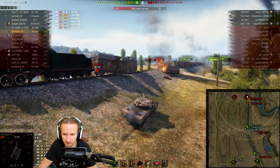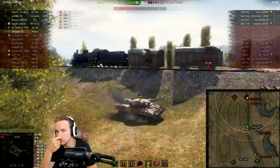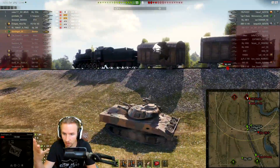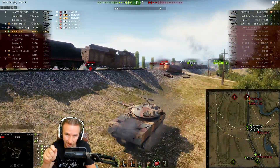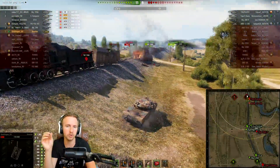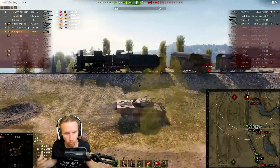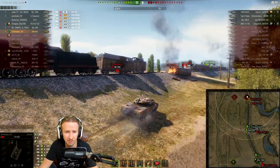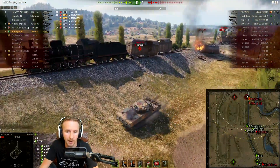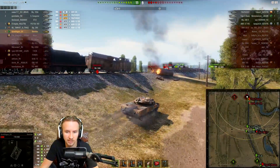Spotting in World of Tanks is, I think, a beautiful thing. I really enjoy it. It doesn't feel unbalanced — it feels like if you're cheeky and get into the right position, there's a large amount of risk but also a good amount of reward. This piece of equipment removes a lot of that risk but just has so much reward, especially on Prokhorovka. But there are many maps like Murovanka and Malinovka that would just be absolutely obliterated by specifically one light tank having this Commander's Vision.